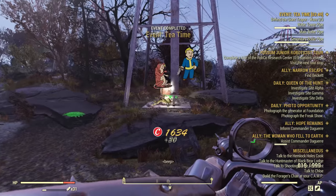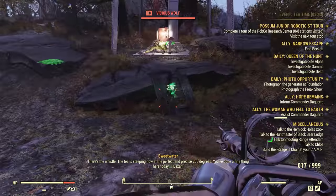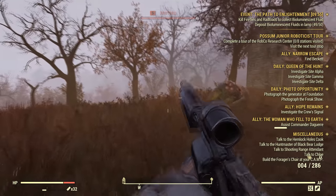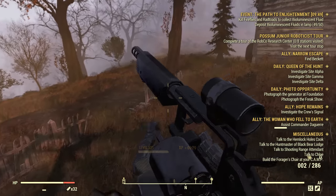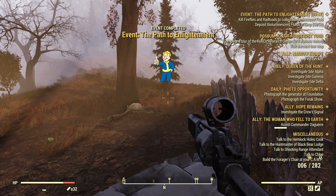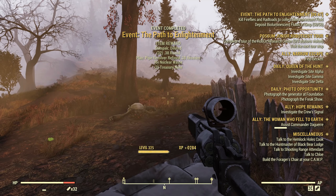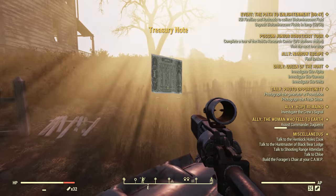Next is Tea Time, a very low level defense event in the Forest where you defend three separate pipes against three waves of very low level critters while Mr. Handy brews tea — probably the easiest treasury note event I found. Or is it? Because Path to Enlightenment, where you kill fireflies and bring them to the lighthouse alarm for the Mothman, also rewards treasury notes. This is most definitely the easiest event — you're literally just killing fireflies and the occasional Rad Toad. There's always a ton of people doing it, and at the end a Mothman appears. Interact with it — don't shoot it — and it will give you an XP boost.